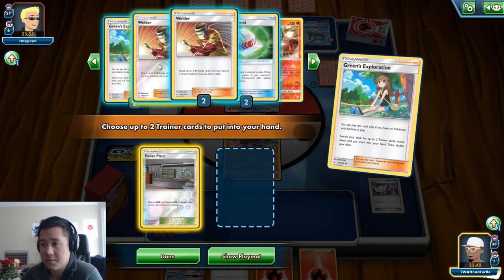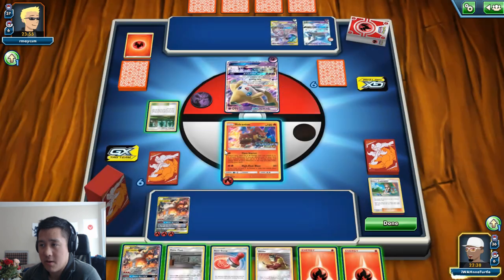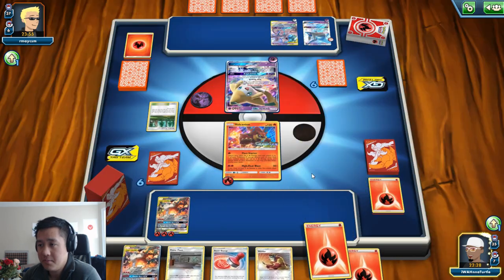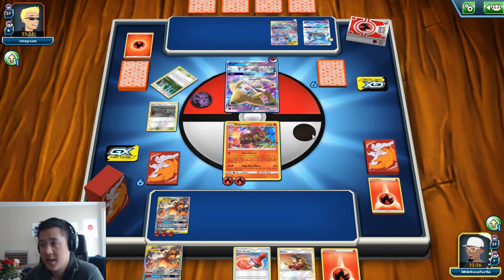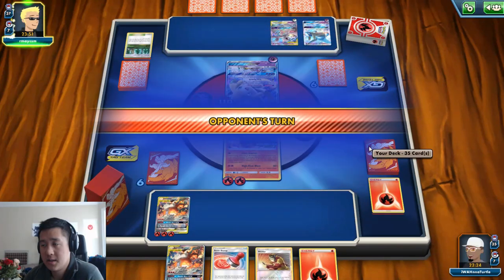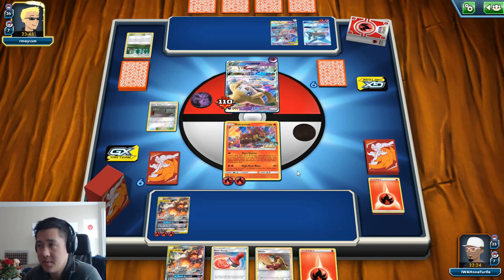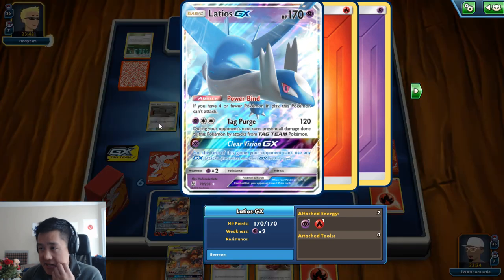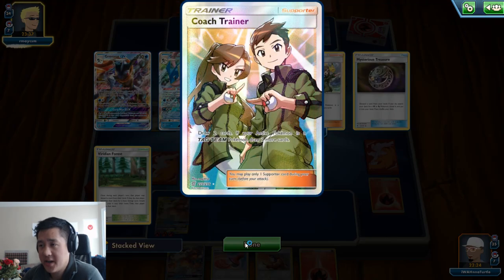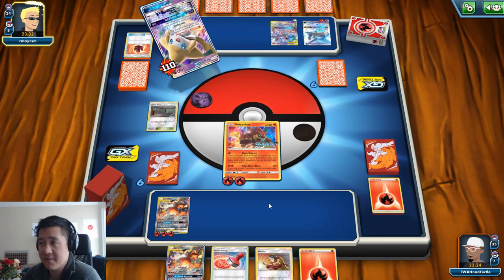I'll grab that Welder — I'm sure I'm going to use that at some point. Now I'm left in a very awkward situation where I can't knock this thing out, but I can play defensive against the Mewtwo. Might as well use the Radiant Force and then put the Power Plant in — I can't one-hit KO this so I have to go with the two-hit. This matchup — the numbers are just all off, and our opponent is really taking their time to set up. We do negate all the Coach Trainers since we have Volcanion out there, so they're only drawing two cards per supporter, but despite that there's still plenty of time for them to set up.